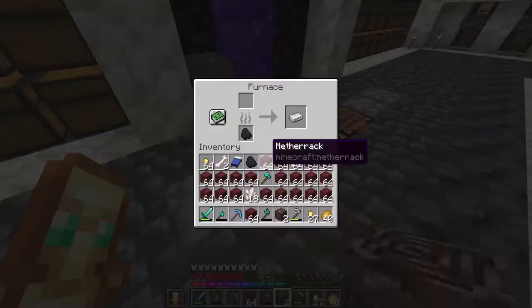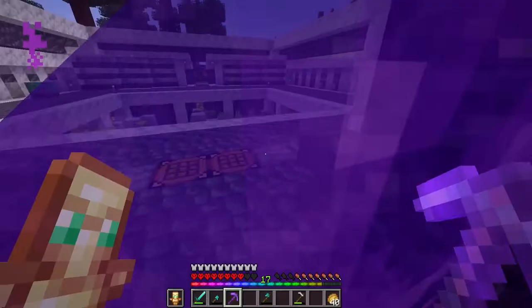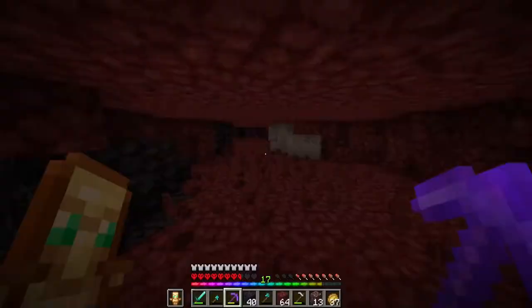I found another piece of ancient debris and I think that's enough to upgrade my pickaxe to a netherite pickaxe. I made an achievement with that nether fortress. I arrive back in the overworld, I place my ancient debris to smelt. I make a smithing table and the first piece of netherite ingot, and I transform my diamond pickaxe with efficiency 5 into a netherite pickaxe with efficiency 5.